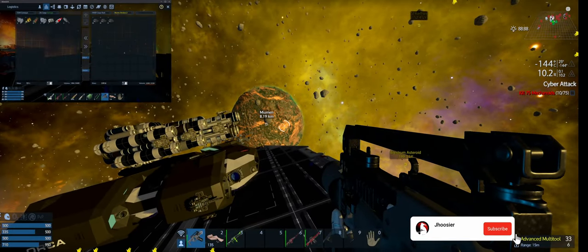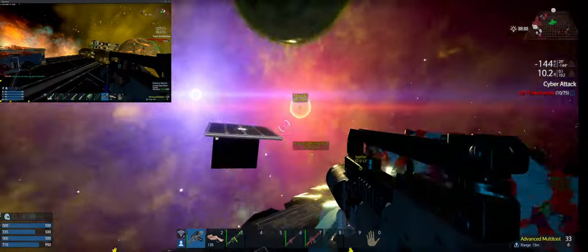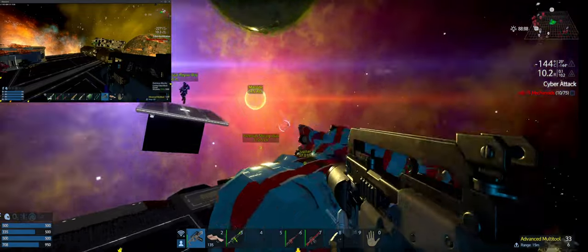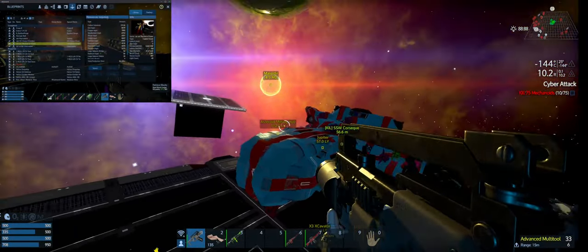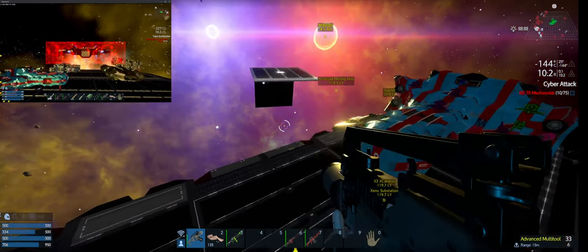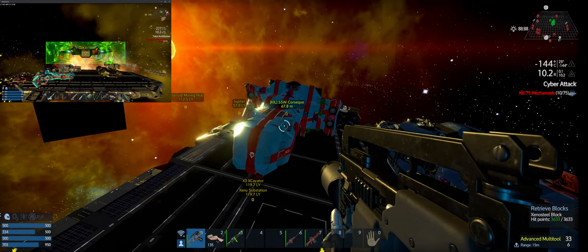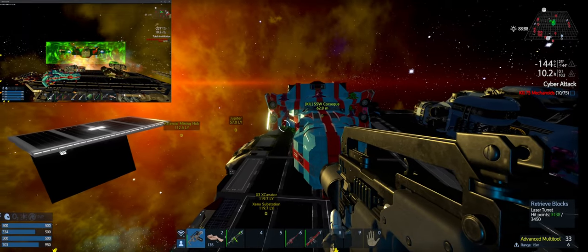Hey guys, what's up? This is Jay Hoosier, and we are back with another episode of Broken Eden with TKC — I think that's what we're calling it now. We are here at our Helios carrier, and we have finished up the Xerox mission.